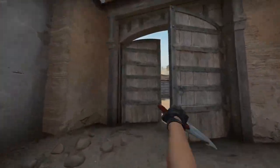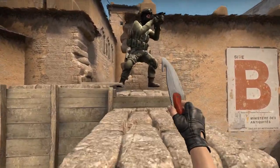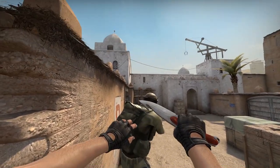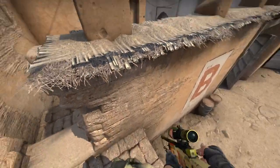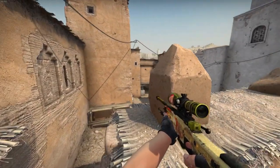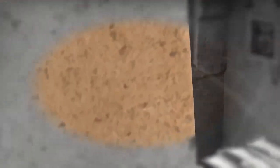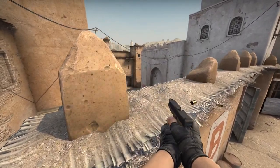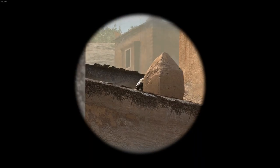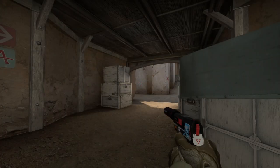On the old Dust 2 map you could boost yourself over from the ledge of B to peek over to CT, but you'd always end up being very exposed. On the new Dust 2 map they added spikes on the wall on B, so you can cover behind those spikes and people won't be able to see you very well when you're peeking over the wall. You, on the other hand, have a very clear sight on CT and people wanting to enter B from mid.